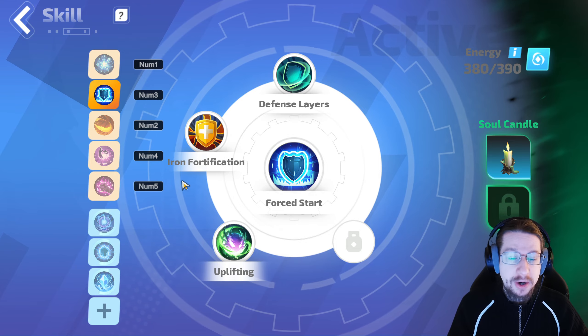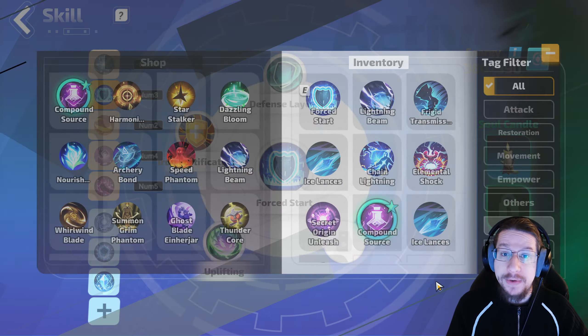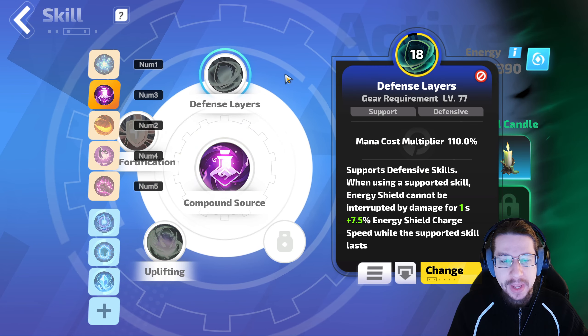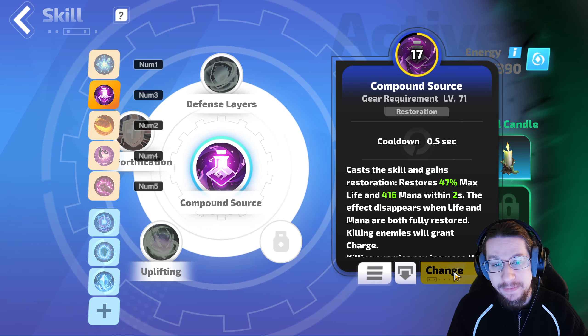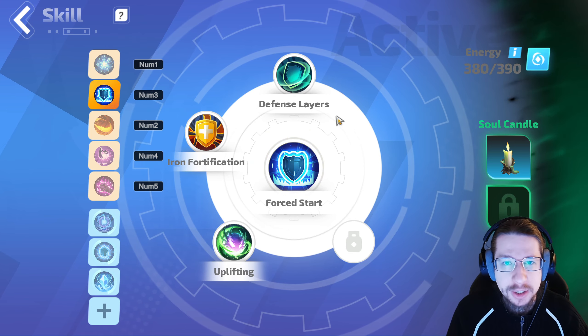Next up, I have Force Start here, supported with Defense Layers, Iron Fortification, and Uplifting. However, if you are not going for any energy shield, you'll want to use Compound Source instead, and support it with Limber Stretch, Residues, and Emergency Restoration. This will restore your life and give you a little bit of mana while you're at low levels, whereas Force Start is if you're going more for the energy shield route.